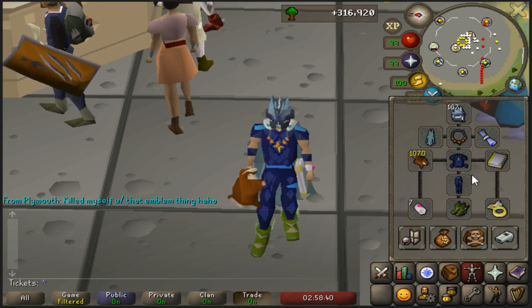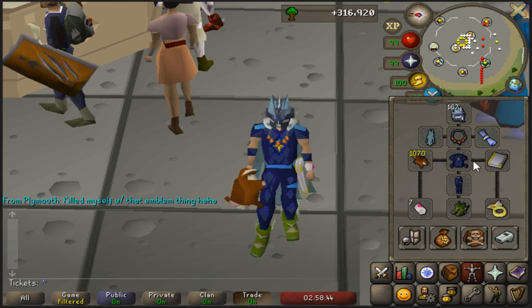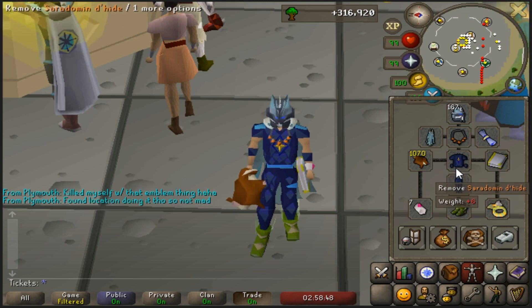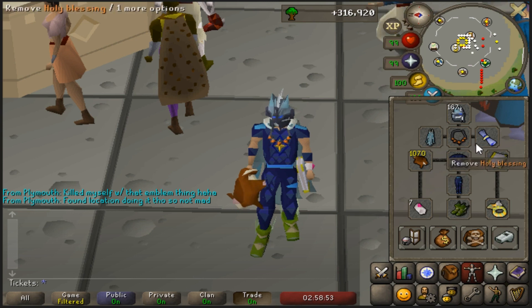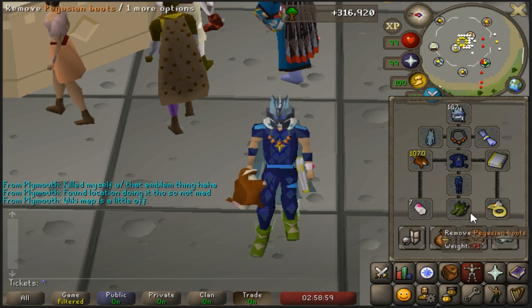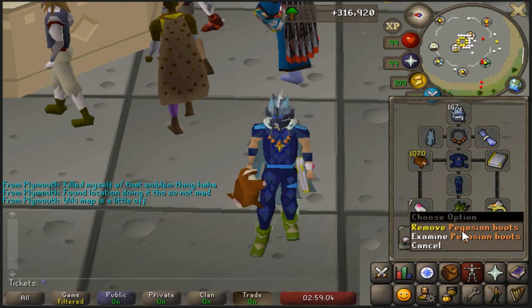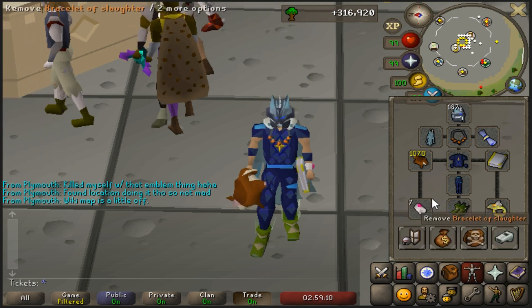For armor, I'm just wearing Blessed Dragonhide — Cerulean in this case — but it can be any of the Blessed Dragonhides. They give prayer bonuses, and you want to have at least a holy blessing or any type of blessing that you can use. You're also going to want to have your best ring, so Archer's Ring imbued is very good. Pegasian boots are technically the best for DPS, however you can also use holy sandals because they give a very high prayer bonus.